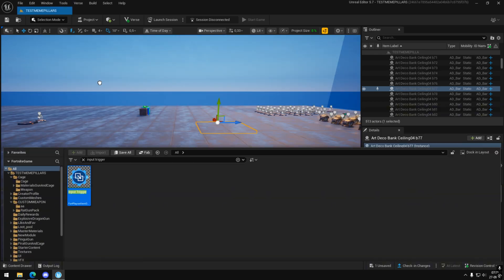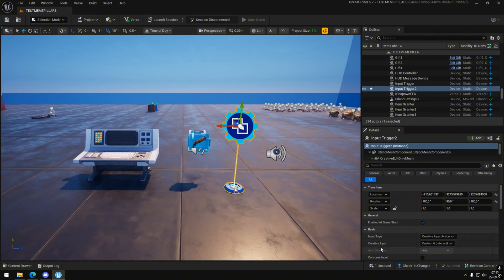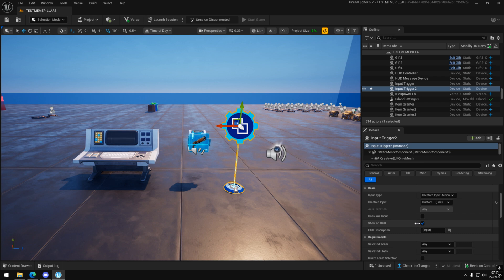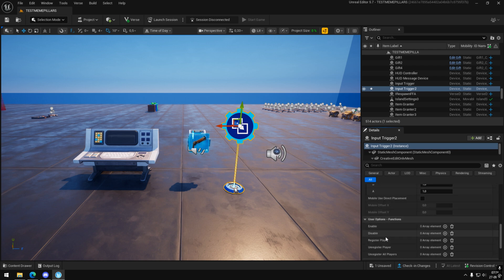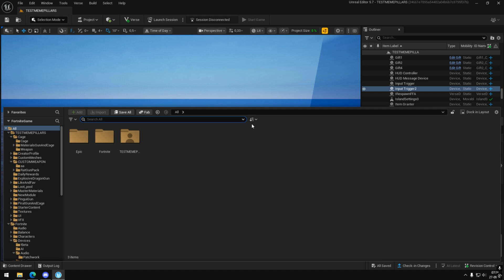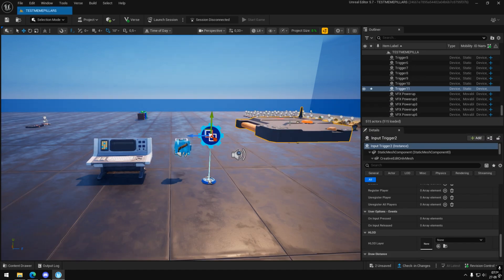Add an input trigger and copy these parameters. Add a trigger and remove the VFX power-up when it is triggered.